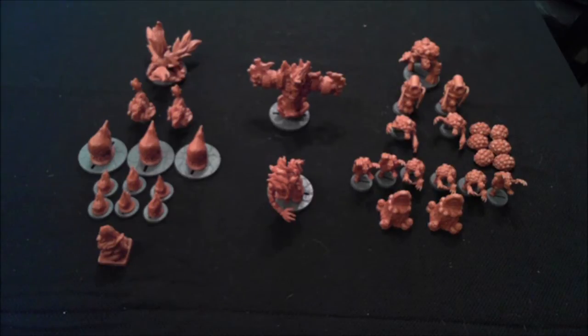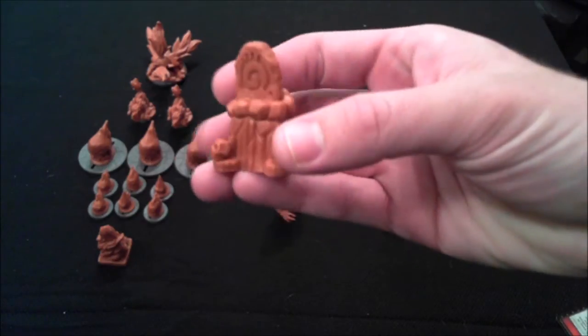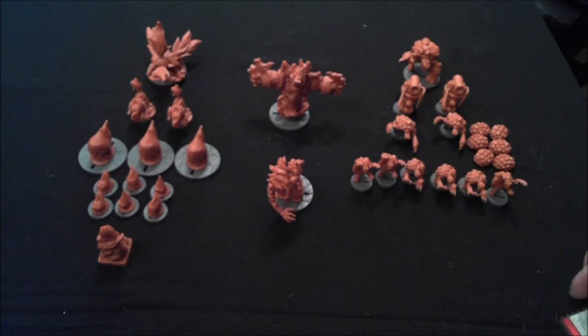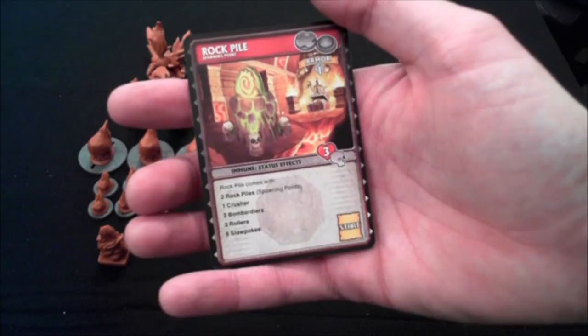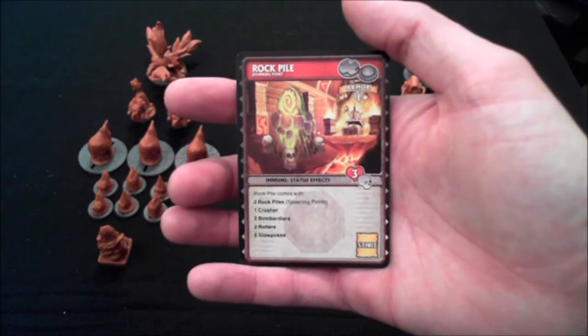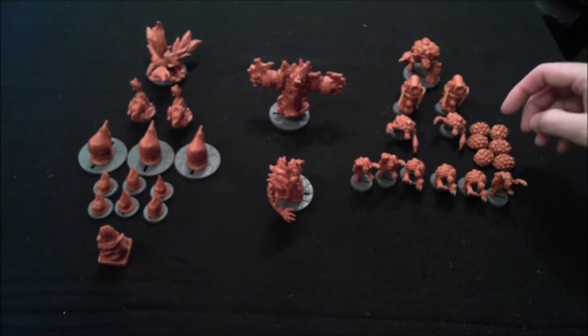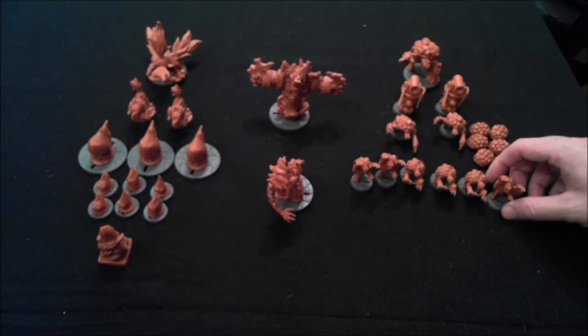Now on to the different types of enemies, which is actually some people's favorite thing in the game. We'll start with the Rock Pile spawn point enemies. Here's the Rock Pile, which has this cool rune sewn on it — you've got two of those. Here's the card for the Rock Pile, and it summons Crushers, Bombardiers, Rollers, and Slow Pokes. These are the turtle-themed enemies that I mentioned.